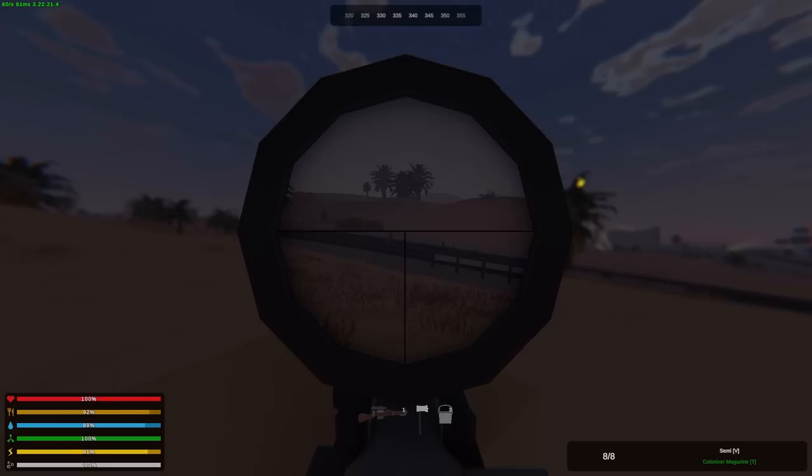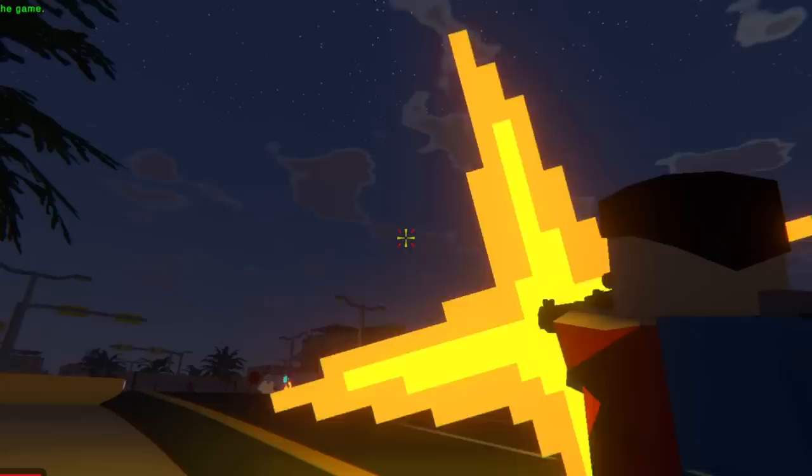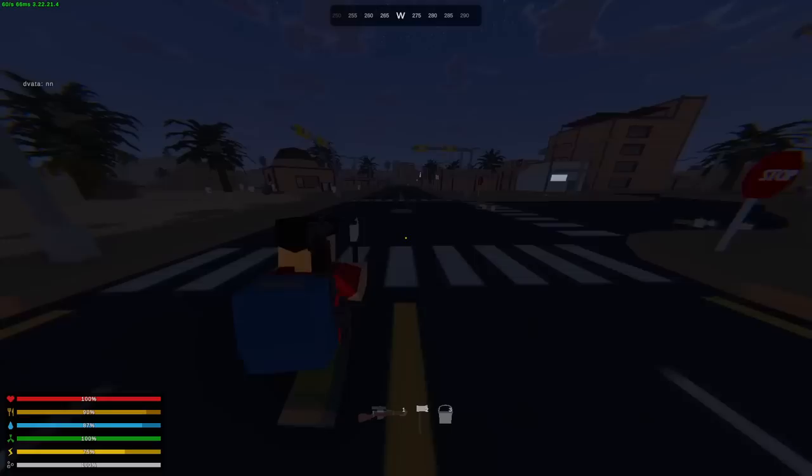I hear somebody shoot and it's quite close — he's literally right over there. I'm gonna get closer since I have a sniper. He has no clue about me, which is perfect. He's dead. Easy. First kill. He has a pistol I've never seen before. I don't know if that's actually in Kuwait or if that's a mod. Yeah, when I was loading in there were a couple of mods — I thought they were just plugins, but it seems like there is a gun mod on the server.